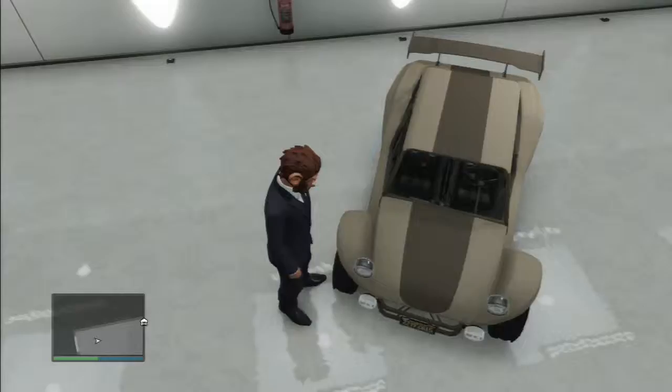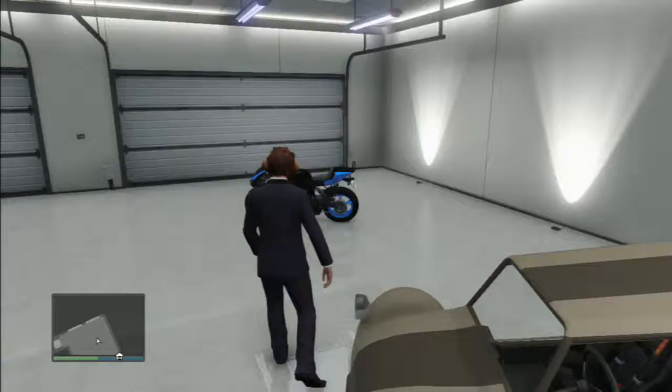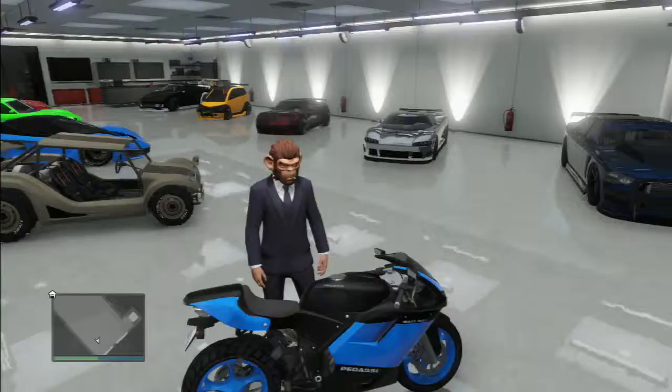And this is my off-road vehicle, as you can see by the corners. It's the same corners as the Mercenaries — cars, trucks, whatever you call it. And then there's my bike. I think it's a pretty cool one. It's really fast — good bike.